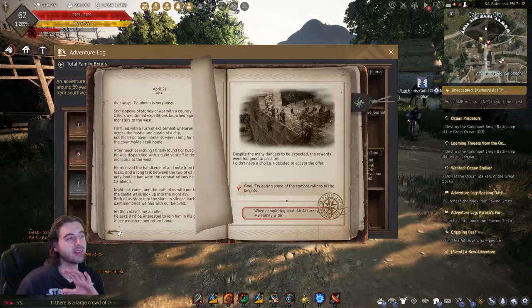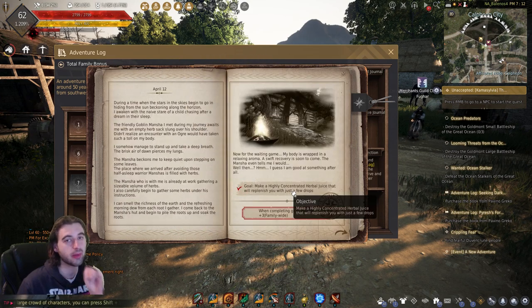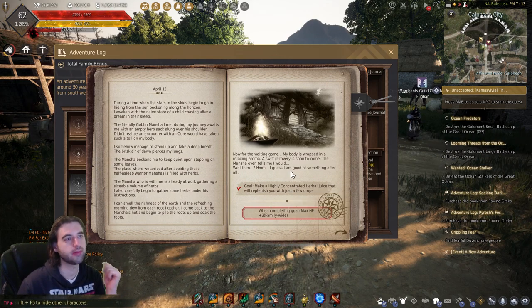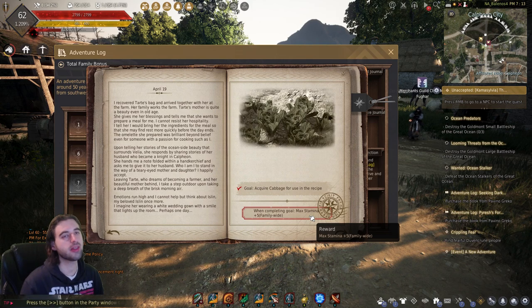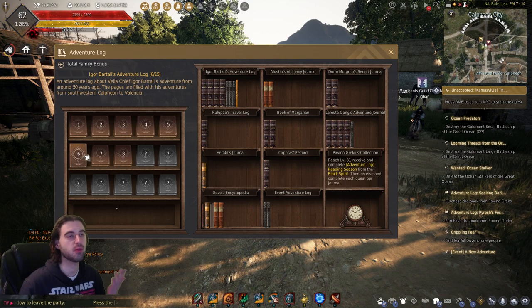I'll be totally honest — I did this a long time ago and I can't remember if you only need to make one or multiple. But it's the same recipe, so if you need to make more than one, just repeat it. Both of those tasks complete the first and fourth challenges in the book, which ultimately completes book number five and allows us to move on to book number six — the one that will give us one AP.